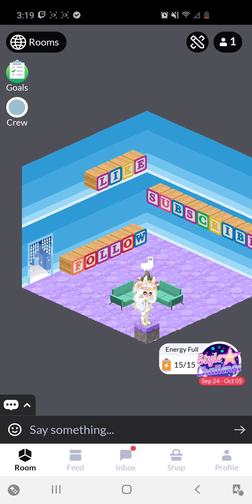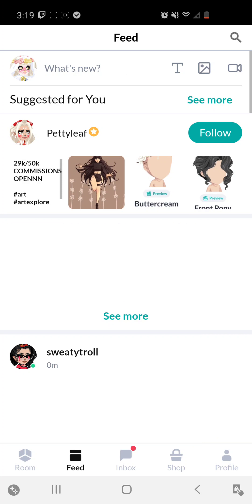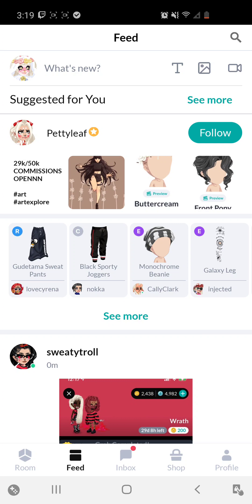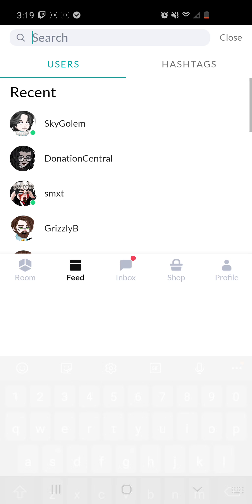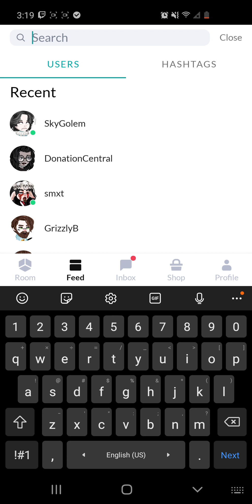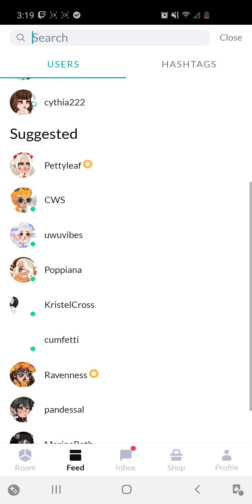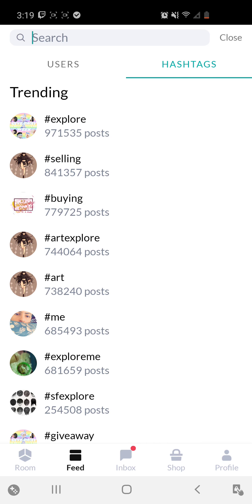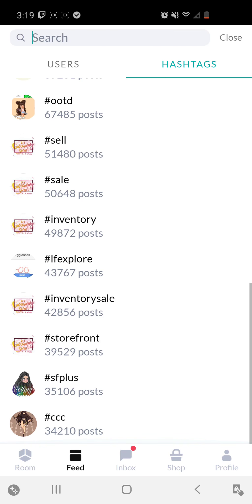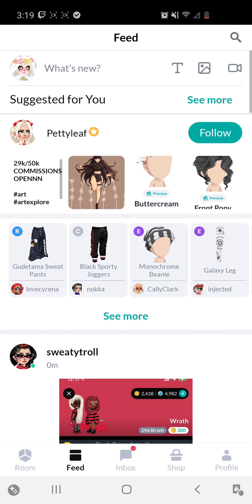Next is the Feed. The feed is pretty basic — it's similar to Facebook, Twitter, any other social media. Starting at the top with the magnifying glass: this shows you where you can search up different users. You can type in your friend's name and it'll bring up their profile, showing all your recent searches and suggested people. Beside that is Hashtags, which shows all the trending hashtags on the game. Typically they're always the same hashtags.